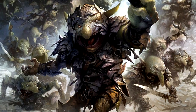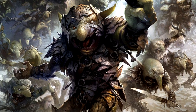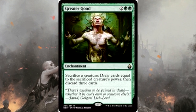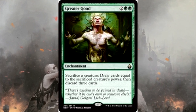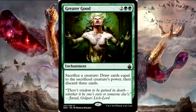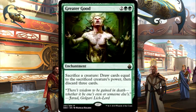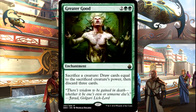Let's start off with card draw. We want to draw when stuff hits the grave, because we're going to be doing that a lot. One of the new cards I got in Japan was Greater Good. You sacrifice a creature, draw cards equal to its power, and then discard three cards. This is great because it draws cards but also fills our graveyard, and it's a free sac outlet, which is very important in this deck. The fact that it draws you cards while also filling the grave is exactly what you want to be doing.